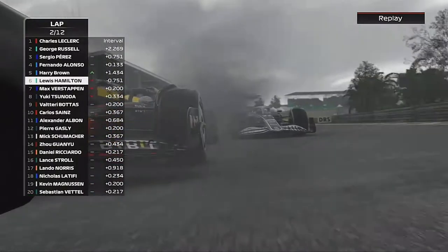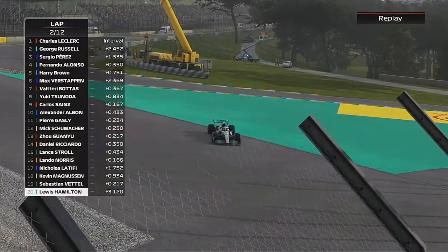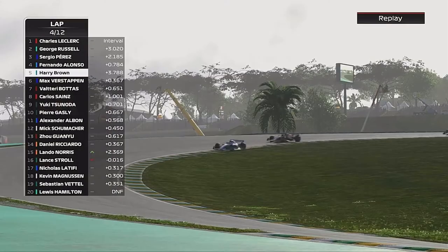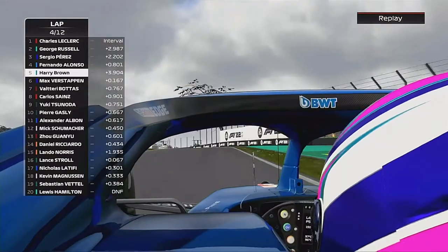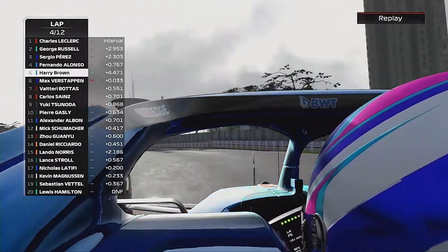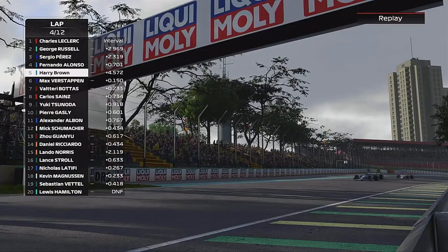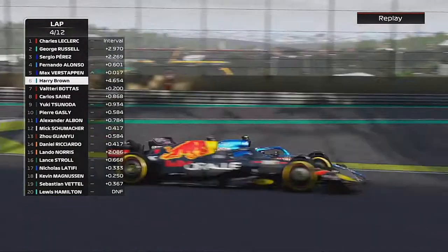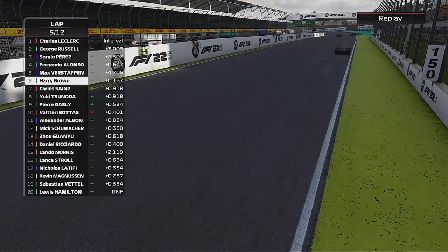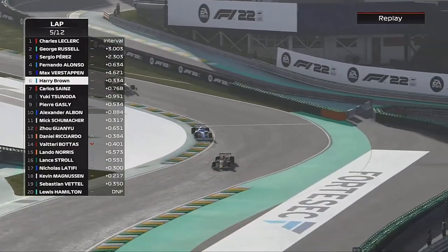This is Lewis Hamilton — from P2 in the sprint, he's now out of the sprint. For two weekends in a row he retires from a race: he hit the back of the safety car in Mexico, and now that's made his Sunday very difficult. Verstappen comes to our inside but we manage to re-overtake him. That's so unfortunate for Hamilton — he'll have to storm his way back through the field, but Max does eventually get the job done on us.